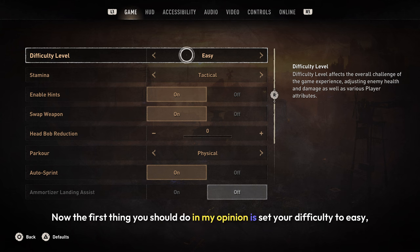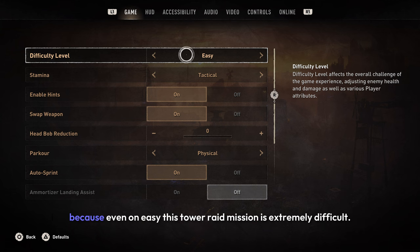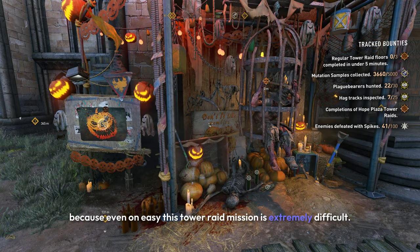The first thing you should do, in my opinion, is set your difficulty to easy. Because even on easy, this Tower Raid mission is extremely difficult.